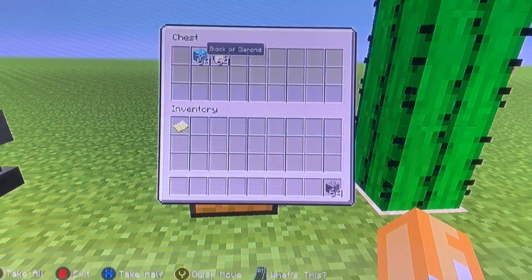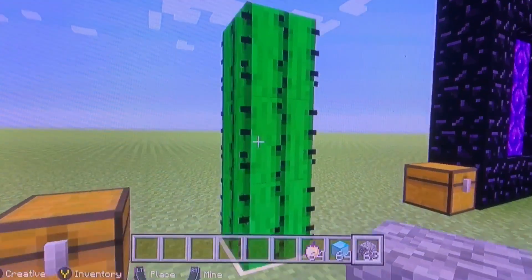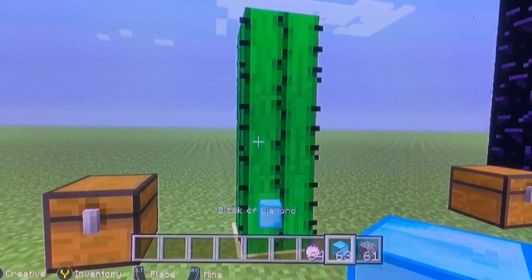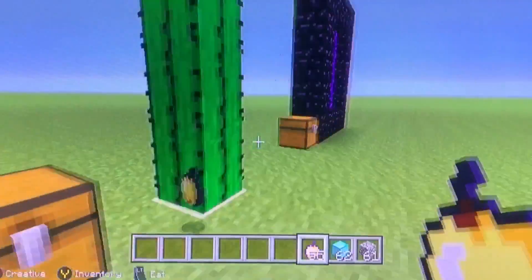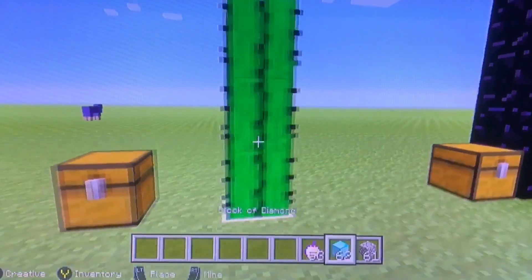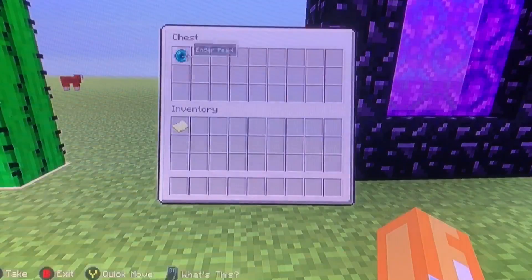The next thing is that if you throw an item at a cactus, it will actually despawn on contact. I don't know why this feature was added, but it makes the game more challenging in desert areas. If you're about to die near cactuses, make sure you get away from them or you'll lose all your items.